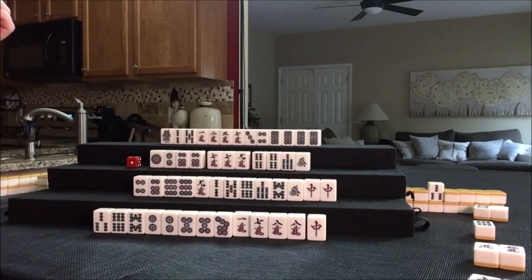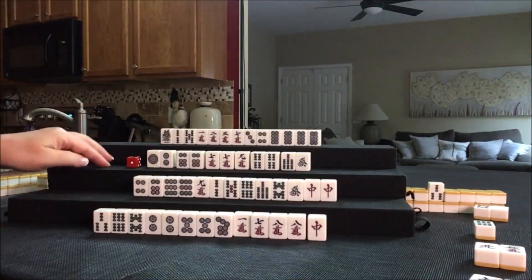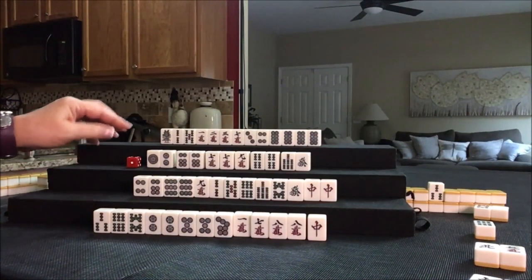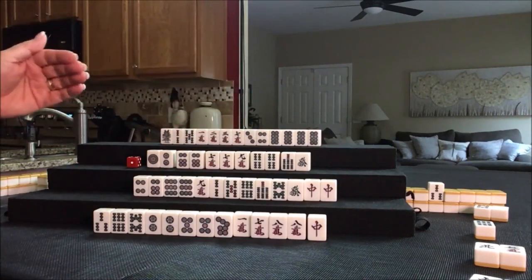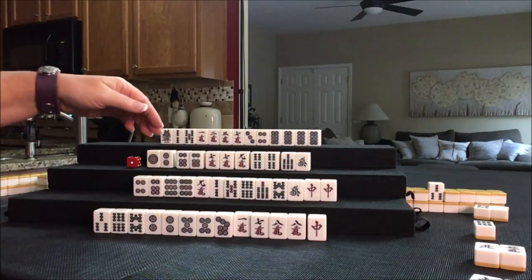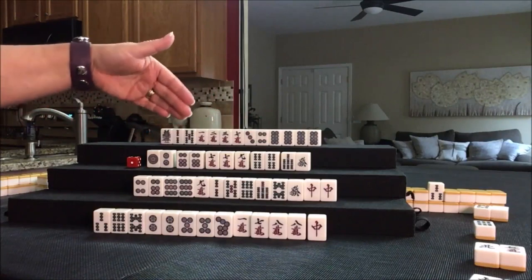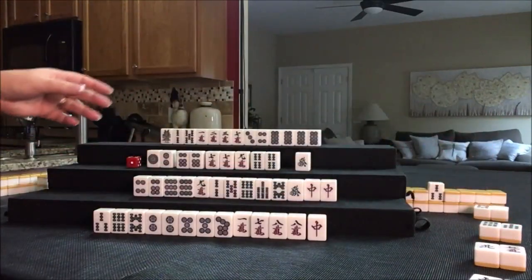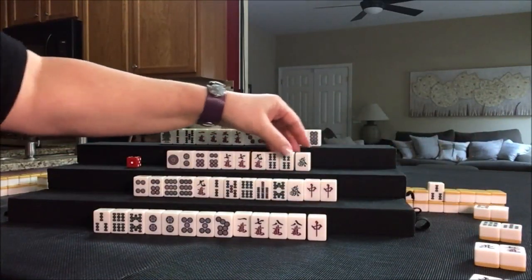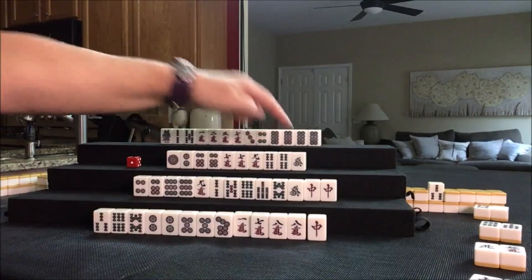Why don't they have enough tiles? This is in the wrong place. They have a pone of their seat wind — that's called Yakuhai. And then we have the potential for three more pones. I think we should try for Toitoi in addition to Yakuhai. We have one, two, three — we just need a pair in here. Let's discard 7 bam. We want a pone here, and we might be able to pair up. If we can get another dragon, we could do another dragon pone.